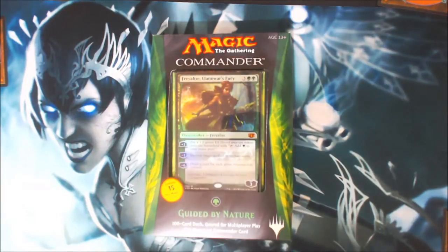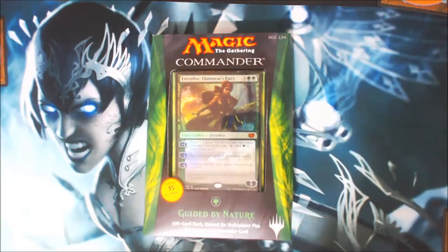So anyways, our plus two puts a 1/1 green elf druid creature token on the battlefield that you tap for mana — she basically pops out Elvish Mystics. Amazing. Minus two destroys a target artifact or enchantment — directly against those goblins. Maybe she's a little biased? Minus six: draw a card for each green creature you control. Wow.